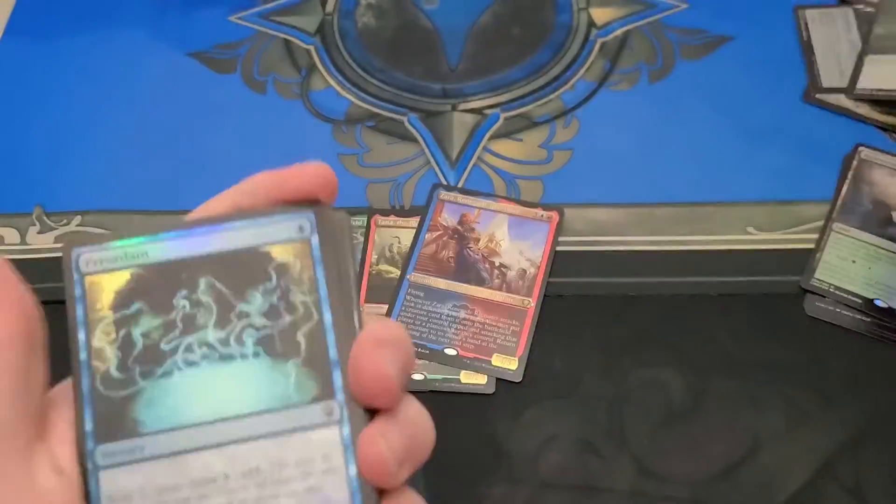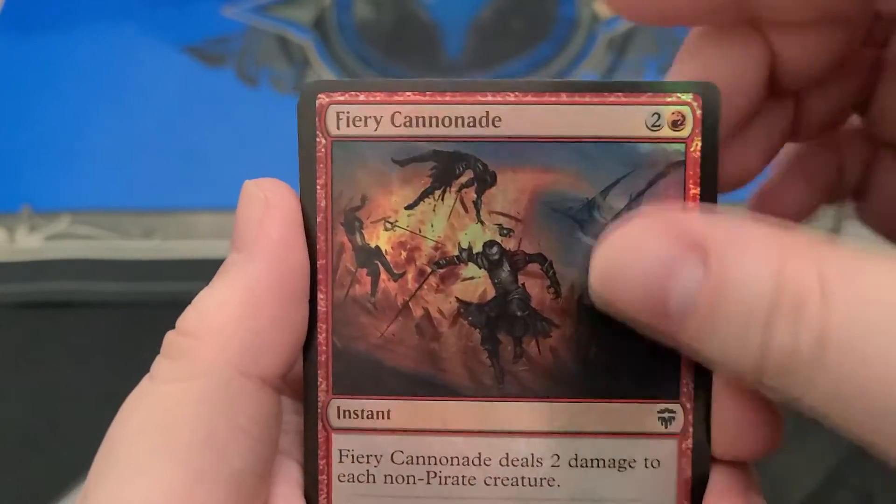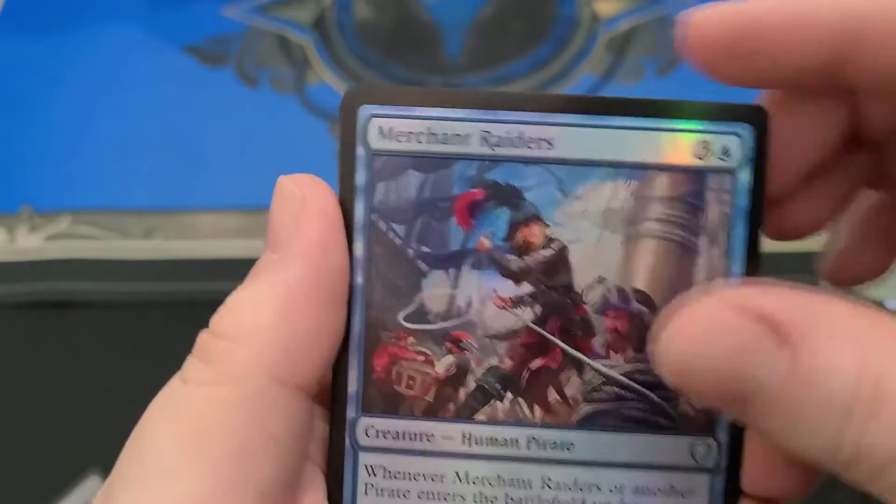Oh, that's a good foil — Foil Preordain. Yep, there's a good one. It's not going to be that much money, but still nice. It'll be worth five or six dollars probably.